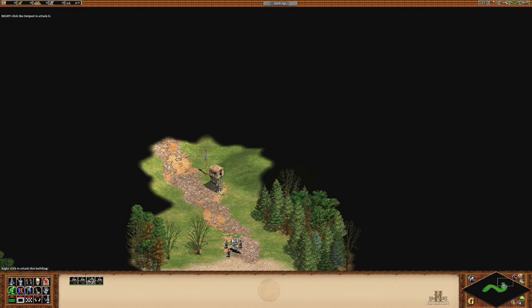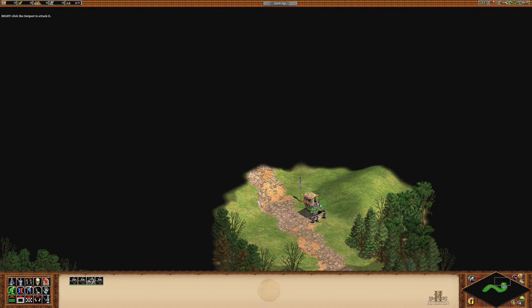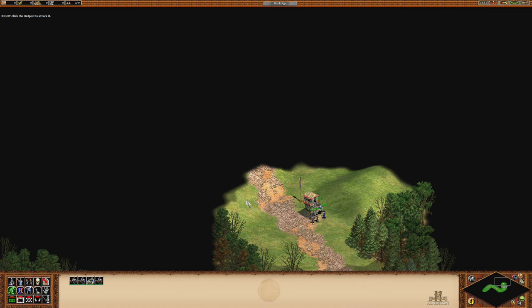We shall burn down this dusty outpost here. Just like in the original Age of Empires, if you stab or shoot a building often enough with arrows, it's going to catch fire. I wonder whether it's possible to swing a metal sword so frequently that it would actually set a wooden building on fire — I suppose it's possible somehow.